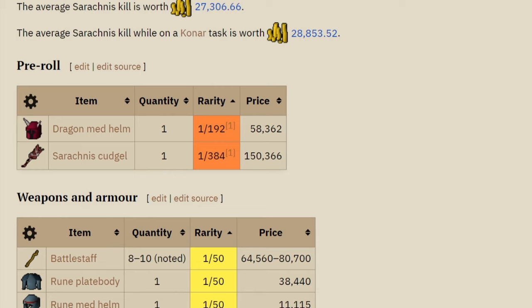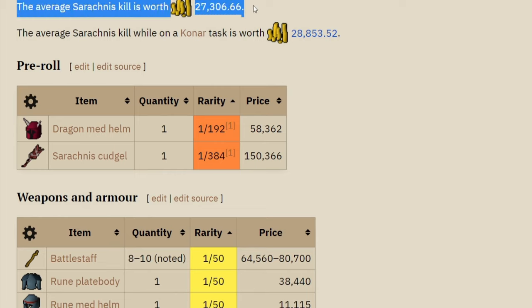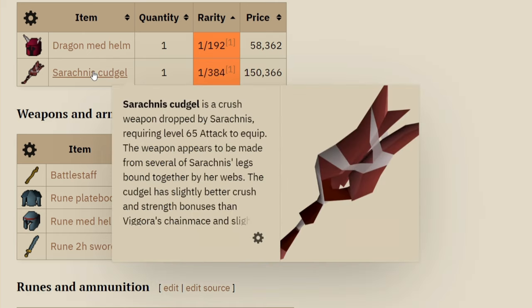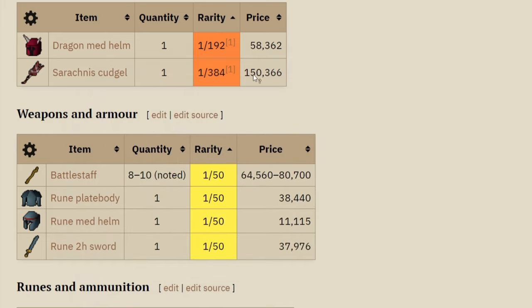What can you expect for the drops? The drops average 27,000 GP per kill. The rare drop would be the Cudgel, which is 1 out of 384. It's a level 65 Crush weapon, priced at about 150,000 GP.